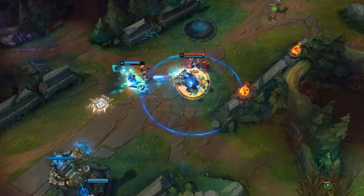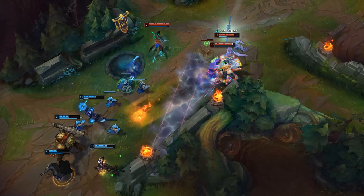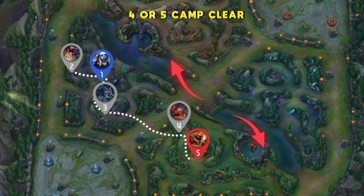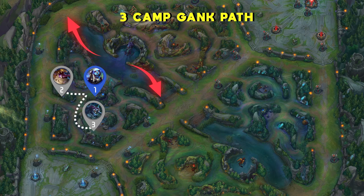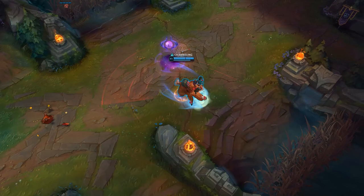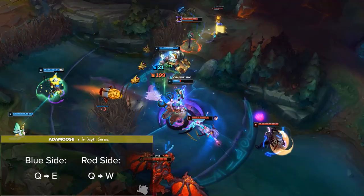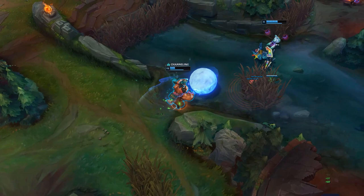For actual jungle routes, Nunu has two main viable pathing strategies. The most consistent is the 4 or 5 camp clearing to gank, allowing you to farm up and hit level 3 before starting your ganking spree. The 3 camp gank path involves fully clearing one side of the map before ganking — used if you see an enemy extremely overextended or with no flash. Keep in mind that killing Krugs takes Nunu forever, so avoiding them early on is a big time saver. Nunu's skill order depends on the side of the map you start on: Q into E is more effective for blue side, while Q into W is more efficient in the red quadrant.